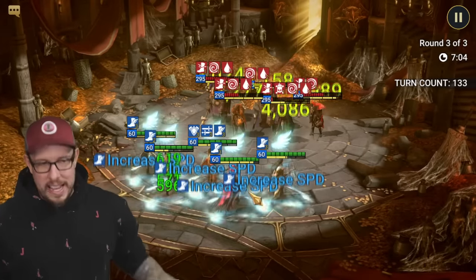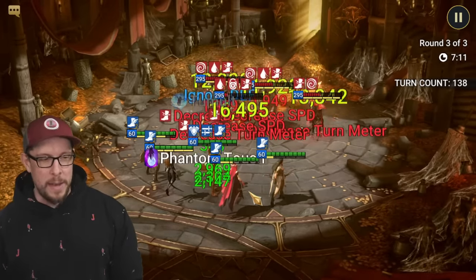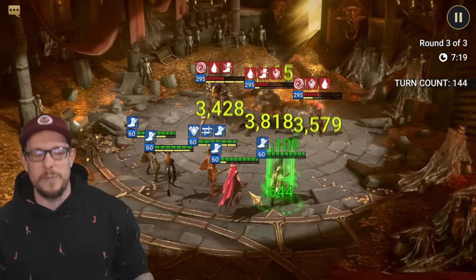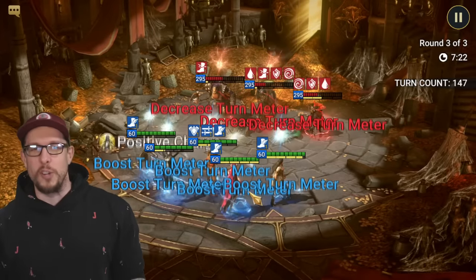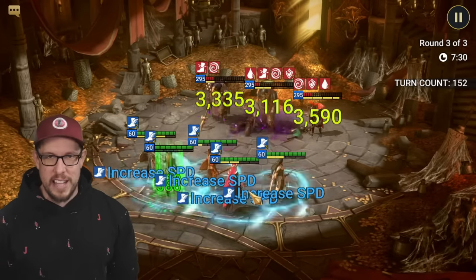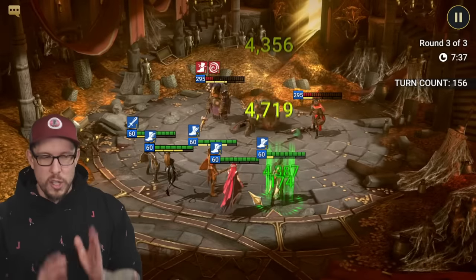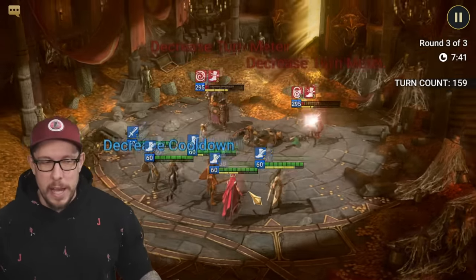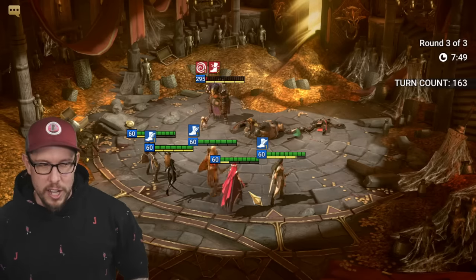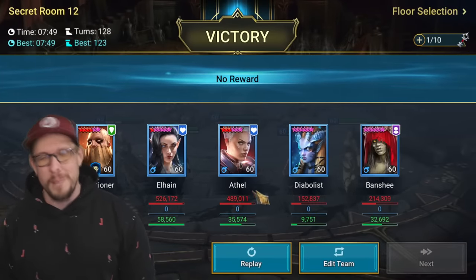That's how I clear the hardest content in Raid Shadow Legends. This strategy is tried and true - stun locking an enemy team means if they can't touch you, you're going to win. It's so much easier than provoke sets where you deal with A1s, or lifesteal sets where you have to heal everybody up. You don't even need high accuracy unless you're landing skill-based debuffs, you don't need massive damage, and you can get by with worse gear because it all comes from the artifact sets plus Fearsome Presence. Thanks so much for watching, take care guys.